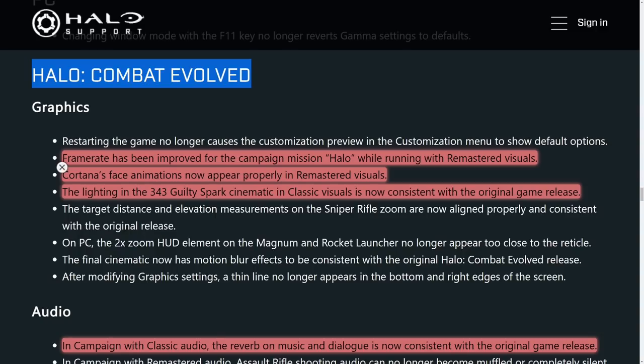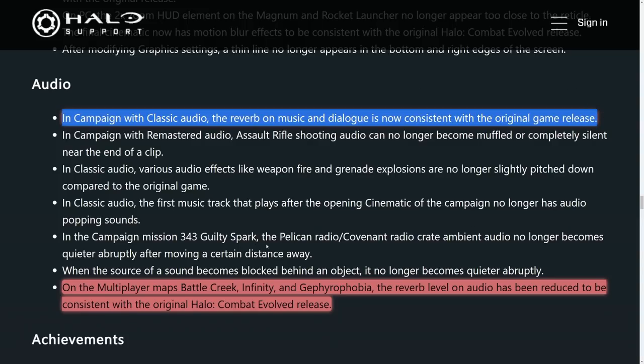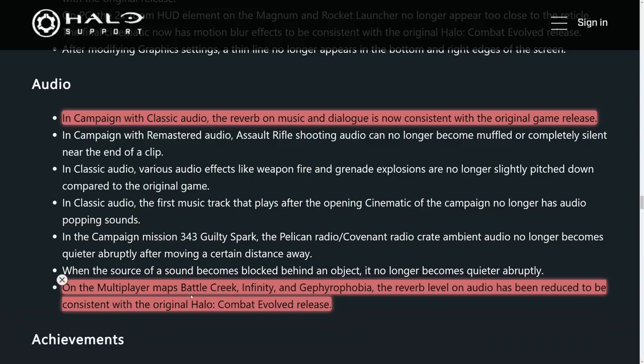Cortana's face animations now appear properly with remastered visuals, because those were looking quite funky. The lighting in the 343 Guilty Spark cinematic in classic visuals is now consistent with the original game release — the Gearbox version in the MCC just doesn't quite have the same lighting and feel for that very creepy mission. We also have audio fixes for CE more in line with the original, especially for multiplayer maps Battle Creek, Infinity, and Gerifophobia — the audio levels and reverb should be sounding proper now.